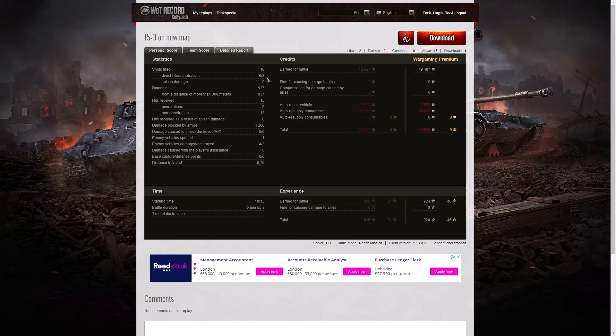Looking at the detail: ten shots fired, six direct hits, three penetrations — a dreadful penetration ratio even against tanks with fairly thin armour; they should have gone straight through but bounced off. No splashes either. Damage of 937 hit points, all done at long range. Fifteen hits received from the enemy, only two penetrated — 13 non-penetrations and 4200 hit points of damage blocked by armour. He spotted one enemy vehicle, damaged four, killed three, and earned 19,487 credits. After repair and ammunition resupply he actually made a loss of 14,084 credits. He took away 924 XP with no multipliers.